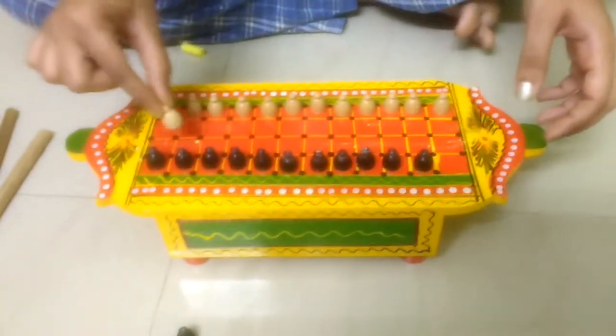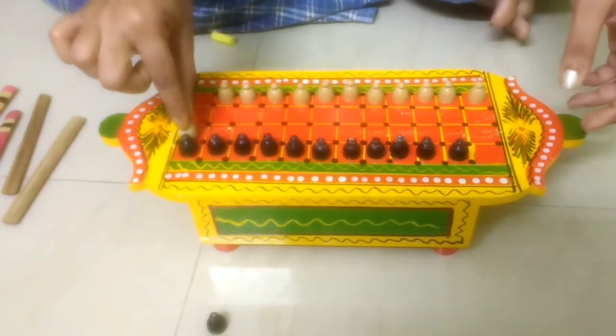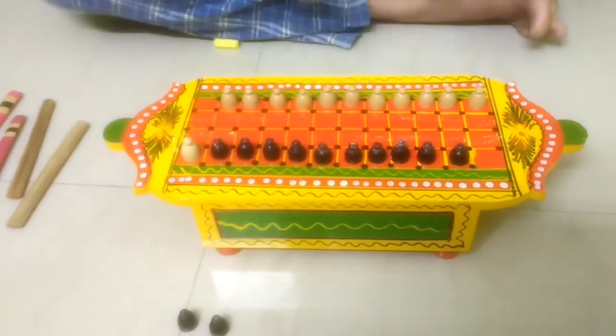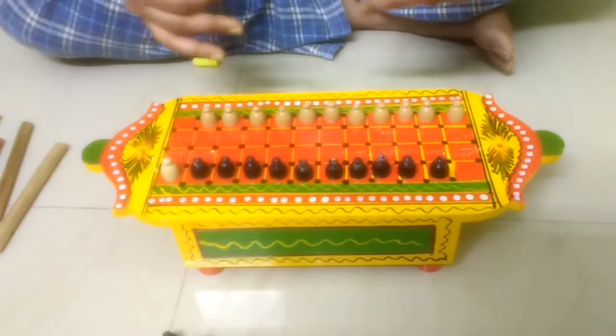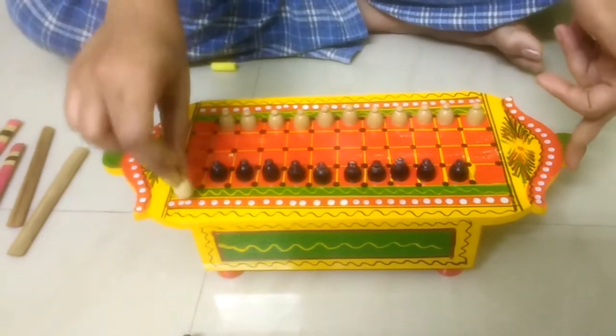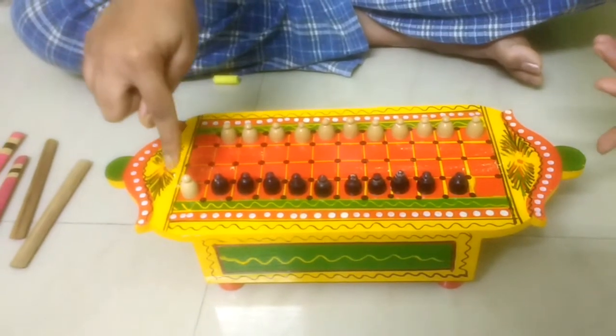Suppose you are here and you get a Tabool. So you kill at one and two. Once you enter the other player's house and kill a particular coin, you cannot move that coin again. It remains stagnant.